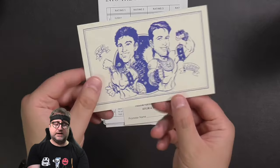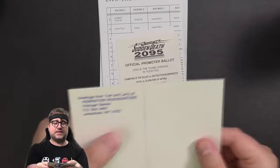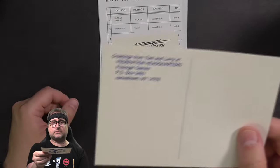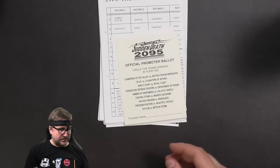We've got a postcard here that was drawn by artist Larry Snelly, who drew a couple of game editions. And you can see it's Larry and Tom. This is a postcard that Tom would write a little message to you and send in the mail — like, 'Hey, thanks for sending in your match results,' whatever it is. And it says, 'Greetings from Tom and Larry at Federation Headquarters.' So that is awesome.